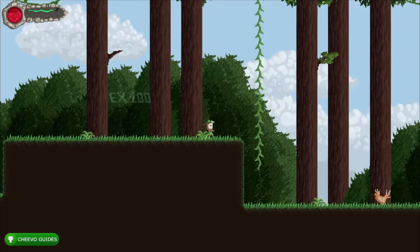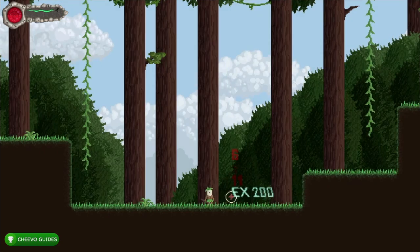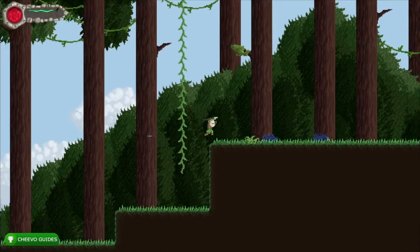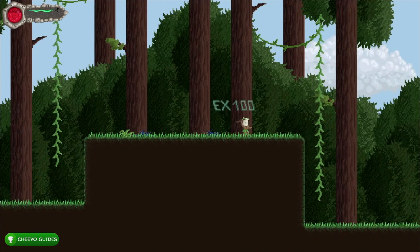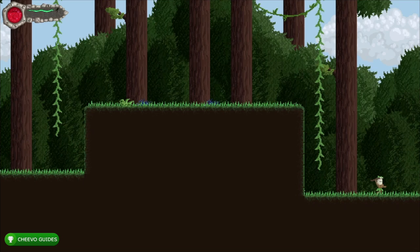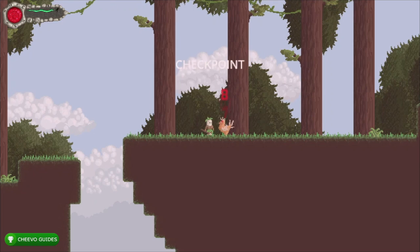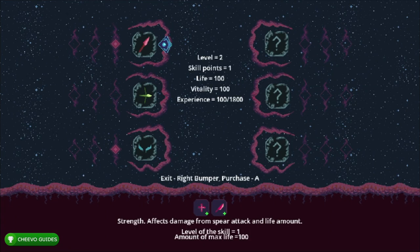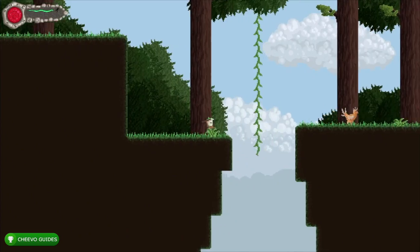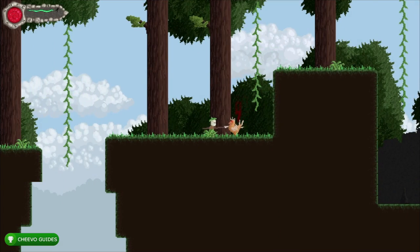To upgrade all six skills we would technically need 18 skill points because it takes three to max out each skill. However, we do not need to collect that many skill points — if we did we'd probably need around three playthroughs. What we're going to do is save up three skill points, then once we get to a checkpoint, move a little past it, upgrade and max out one skill, get the achievement, and then kill ourselves. That spawns us back at the checkpoint, reversing the upgrade. Rinse and repeat until all six skills are maxed out.